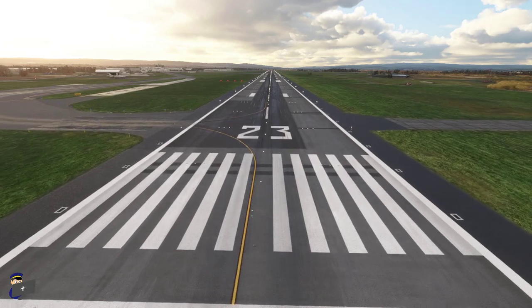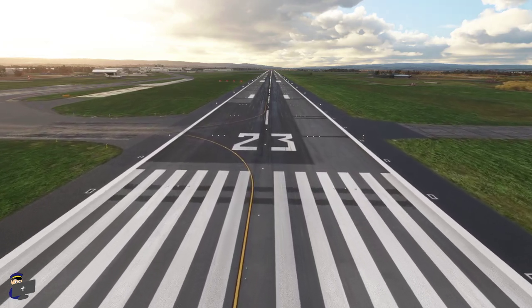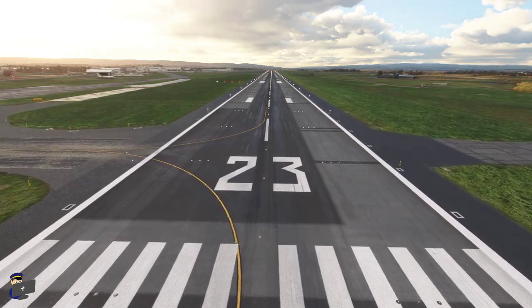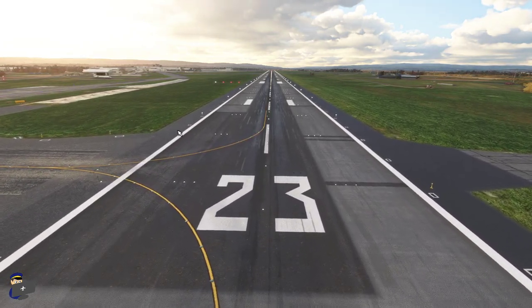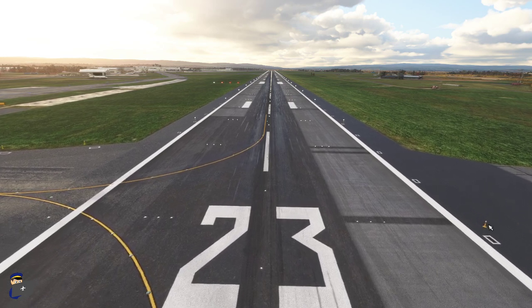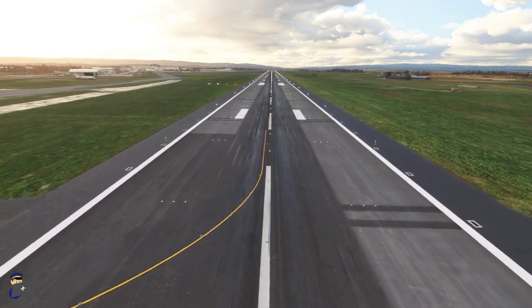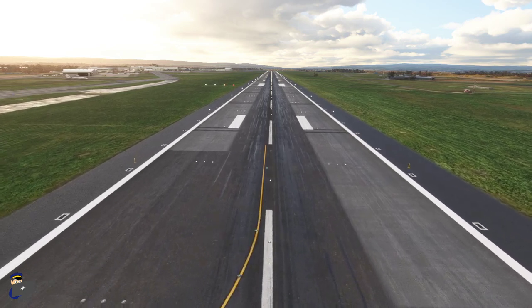The runway looks absolutely superb — it's one of the best runways I've seen in this sim. The textures match the real airport perfectly, even down to this area of darker material here. We've got really realistic rubber markings around the touchdown zone and all of the runway markings are accurate as well.